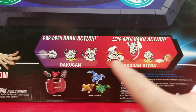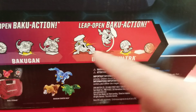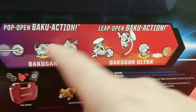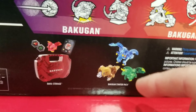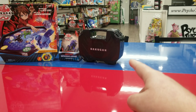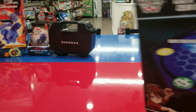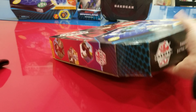Here it shows how the balls pop open — on every package it shows that the ball will open up into a monster. And this is how the ultras work — the ultras can actually leap and do spins and flips and all kinds of tricks. It also shows details for the other stuff that are out: Baku Storage and Starter Pack. We actually have the storage today! Stay tuned for the next video because we have a whole booster box. Let's get the arena opened up first, then we can lay the cards on the arena.